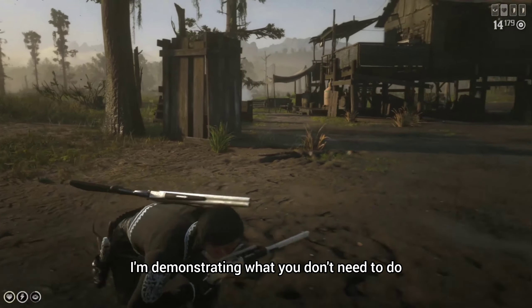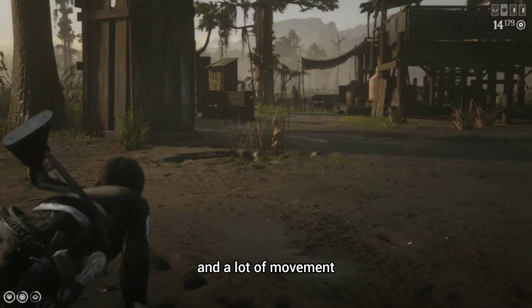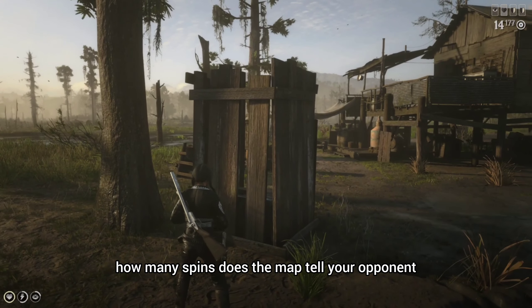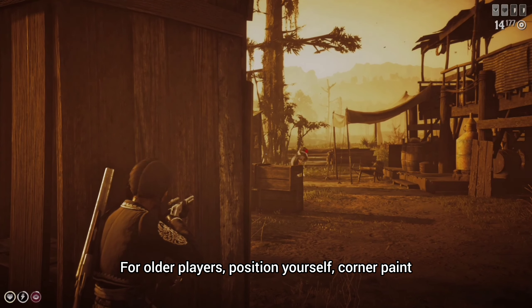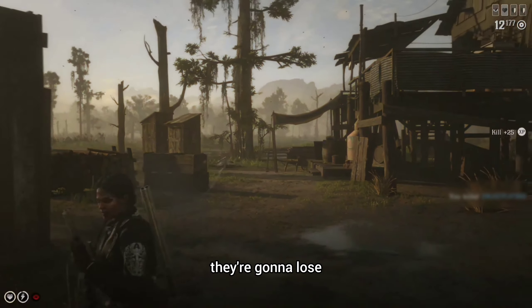Now behind this object I'm demonstrating what you don't need to do. I'm using a lot of spins and a lot of movement. If the other player is a good player then they're going to read the map. But the reason why this clip is wrong — if you're behind an object, how many spins does the map tell your opponent that you're doing? None. So why waste the energy? For older players, position yourself, corner plank. Regardless of how accurate they are, how fast they are, they're going to lose.